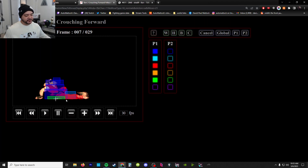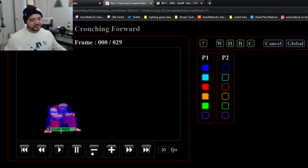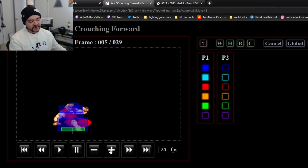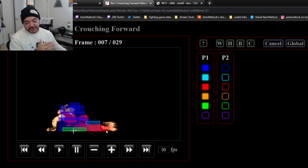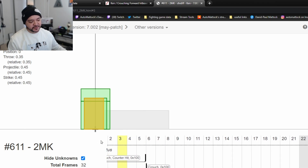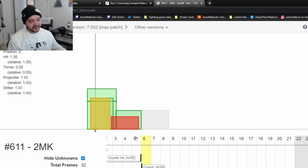The distance is hard to get perspective on because they're different games, but look how much further forward Ken goes in Third Strike. He actually moves forward on frame one - the throw box, the green box goes forward, the blue goes forward. He even moves twice, and that's how much distance he gets off this crouching medium. In SF5, it's a nub in comparison - he does move forward one time on frame four.